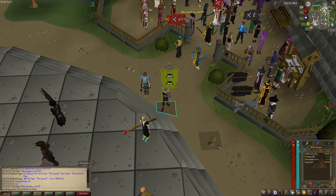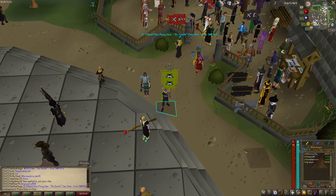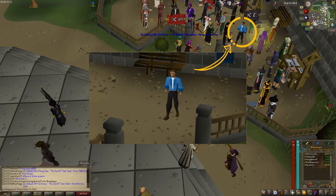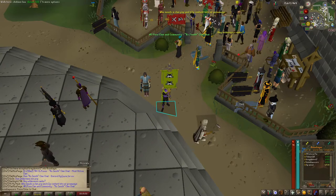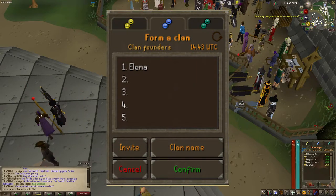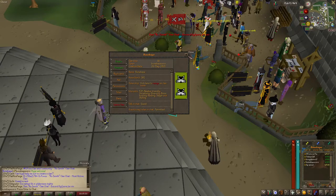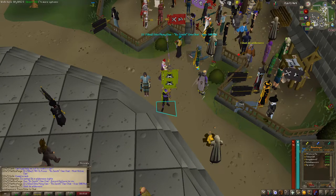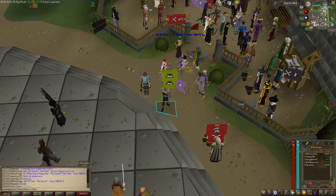For creating the clan, the process is fairly simple. You'll first need to head over to the clan area which is in the southwest corner of the Grand Exchange. Once there, you're going to need to talk to the NPC named Clerk. There you can get the process started and after asking about clans you can decide to create your own clan. Once this happens you'll have the new clan panel pop up with you listed on top with room for four more founding members. This is where it gets kind of tricky because you're going to need four additional players or accounts in order to create your clan.